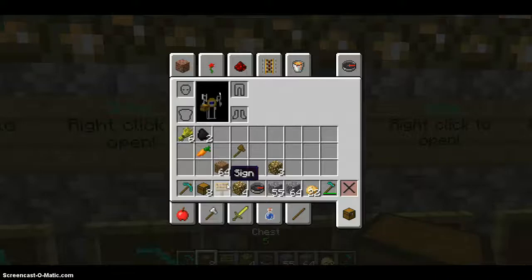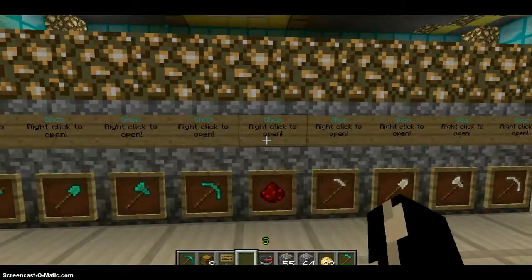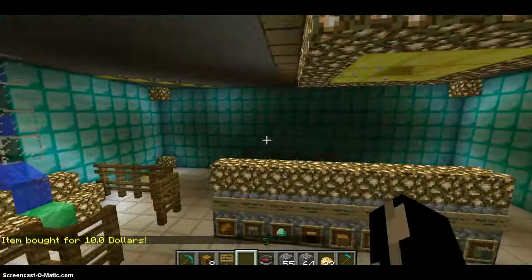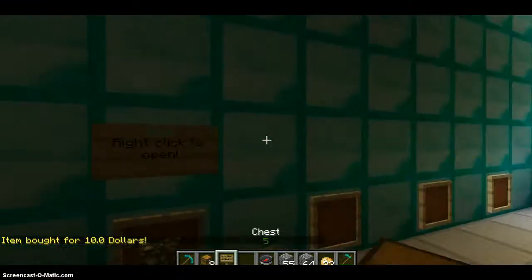What a basic sign shop looks like is this. You go into the sign and you click it and it would say 'item bought for $10.' No chest needed — you just need a sign.